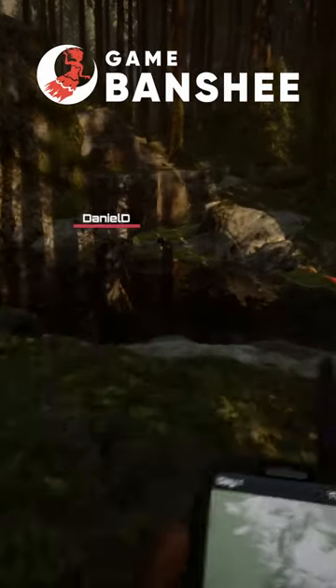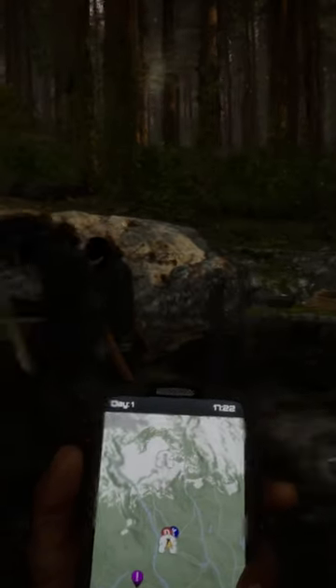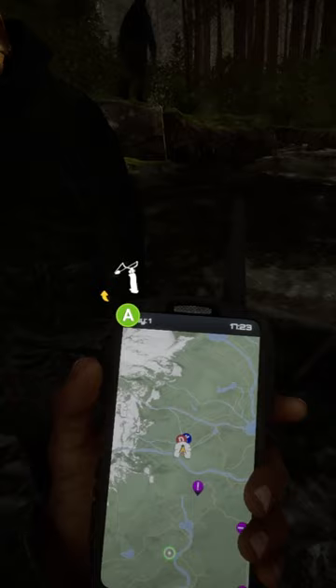The slingshot isn't the best weapon in Sons of the Forest, but it is the only one that lets you lob golf balls at your enemies. You can get it by taking it off an impaled corpse outside the shovel cave.